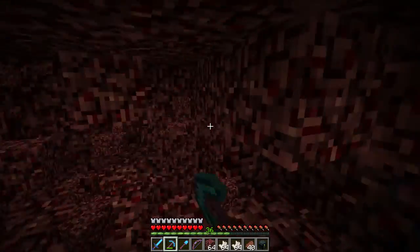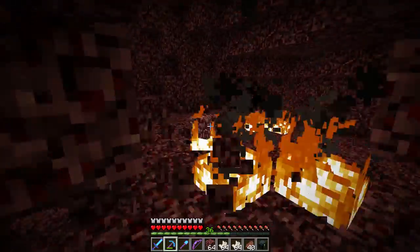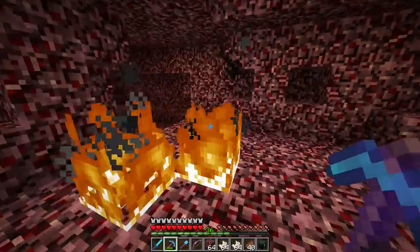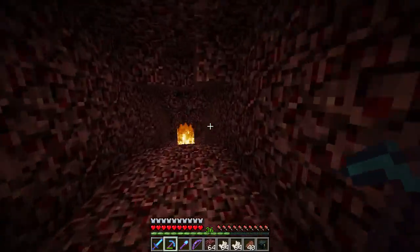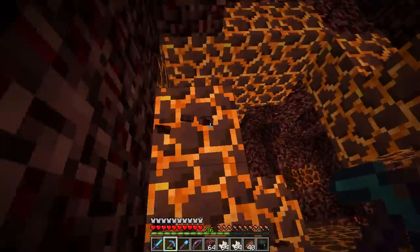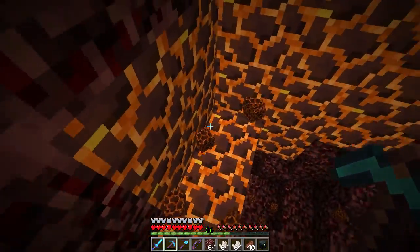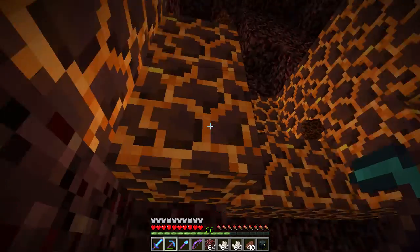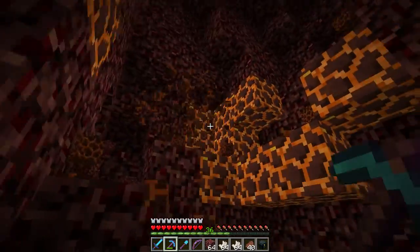Let's see, for the donation building... the lighting engine did not update, which is good news — we're in new chunks. Oh, speaking of, here are the blocks that I wanted! Ow, okay, so these things offer a light level. My inventory is apparently full. These things offer a light level based on what light you provide next to them and it'll keep it.